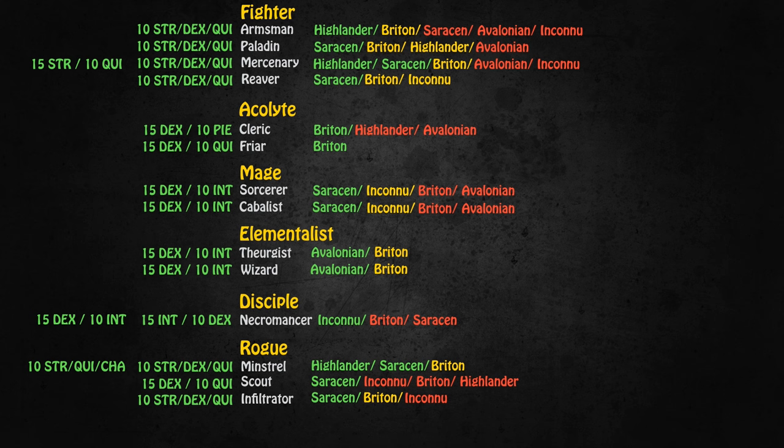For Rogues, both Scout and Infiltrator should absolutely go with the Saracen because of their incredibly high Dexterity — specifically for the Scout. The Infiltrator could technically be a Briton. For the Minstrel, there is a choice between Highlander or Saracen depending on whether you want Thrusting or Slashing. If you want Thrust, pick the Saracen and go 10 Strength, 10 Dexterity, and 10 Quickness. If you go Highlander, go Slashing with 10 Strength, 10 Quickness, and 10 Charisma — Charisma being the casting stat for all song classes.